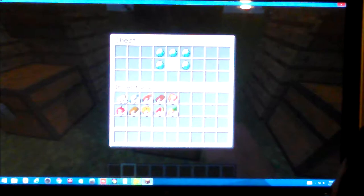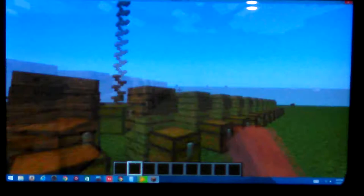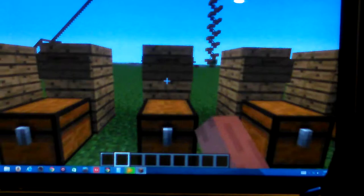Next up is the chest plate, which is eight diamonds. Diamonds are rare, so you can't find them in the flat world like the one I'm in right now, but in the world where there are hills and all that, you can find them. Next up is the leggings, which are pants — that will be seven diamonds. Next up is the boots, which will be four diamonds.